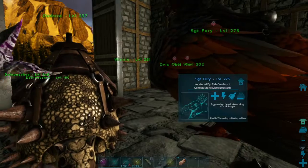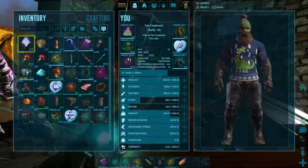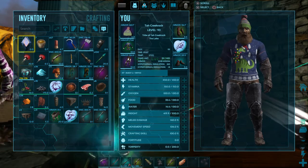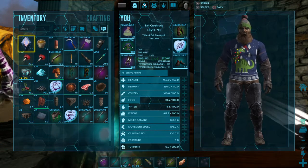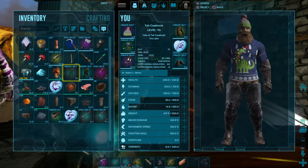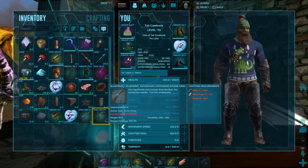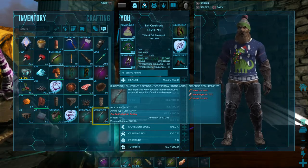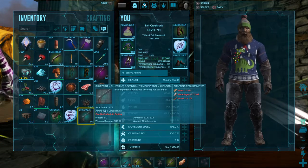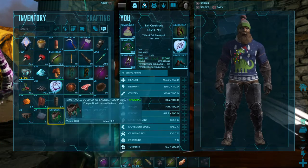Good morning everyone, this is Tall Creek Rock back for another exciting day on the ARK Survival Evolved Vulgaro map. This is day 151 of my adventure here. I just got back from doing another raptor claws run and I've got a lot of good items. I've got some ascended ghillie, and the best thing is an ascended crossbow with 305.9 percent damage — it's a blueprint though, so I'll have to craft it. I also got a 300 damage pistol, but I'm not much for using pistols.